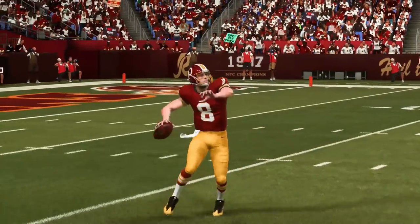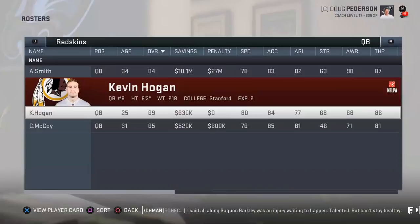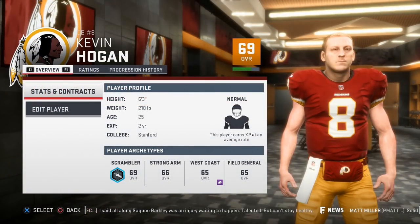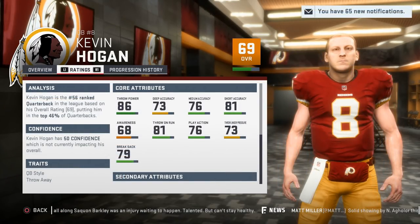At number 5 is Kevin Hogan. One of my favorite QBs to get the last two years was Hogan, just because despite not having a strong arm, he was a fairly accurate quarterback to build up. And now with the new ratings added to Madden this year, I found out he also has a 79 break sack rating. So I'm going to fight the good fight again and add Hogan to this list, because he's always been reliable for me whenever I roster him.